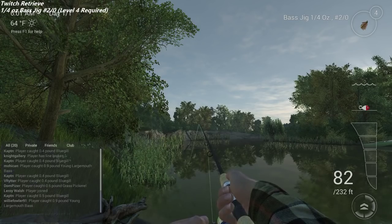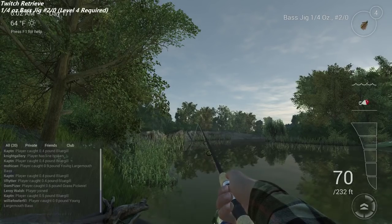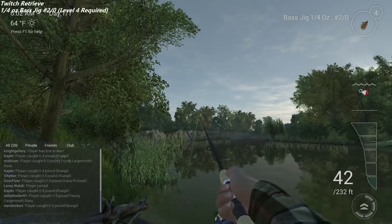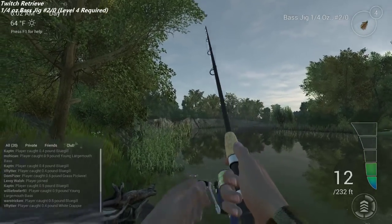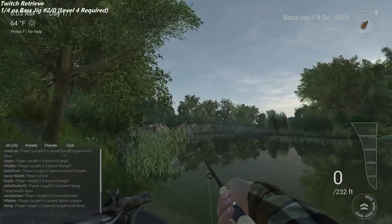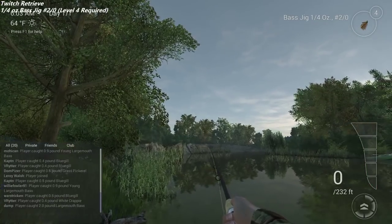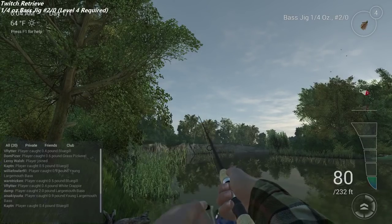So you guys can see that I cast out. As you retrieve, depending on your reel's gear ratio — the higher the gear ratio the faster the reel — you want to try and keep your lure towards the middle. You're going to right click. You can see there it came up — there's one. This won't be a trophy, but what you're going to do is hold down your left mouse button and twitch with your right mouse button. I'll do a separate video that walks through how to do that, but this is the retrieve we're going to use to catch them.